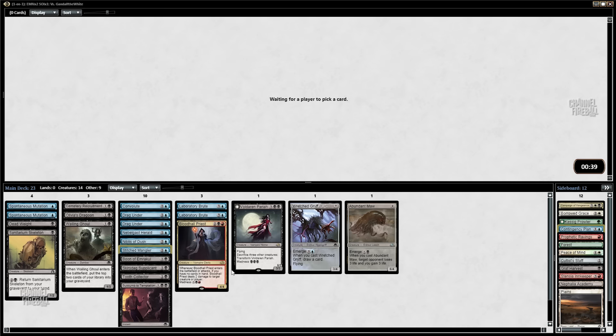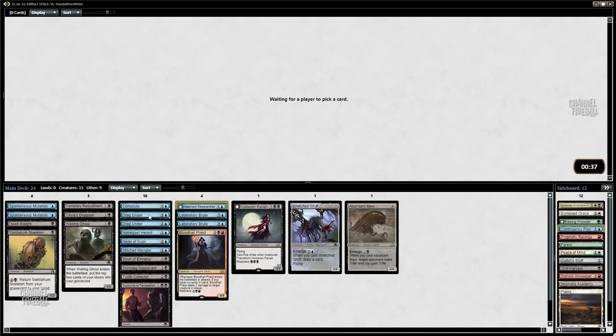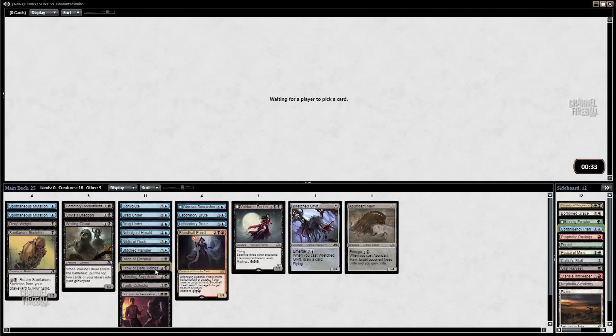Stitch Mangler will do — I like that better than Daring Sleuth. Jace's Scrutiny is quite good but I'm going to take the Mangler. Oh — Aberrant Researcher! Yes please. Is that better than Stitchwing Skaab? I think so. We've got quite a few things that can flip it, right? Actually not that much — a Cemetery Recruitment, a couple of Drag Unders, maybe a Convolute. We don't actually have that much to flip it. Well, Succumb to Temptation too, but still not a lot.